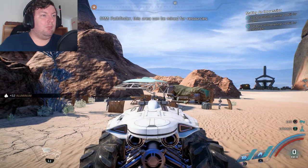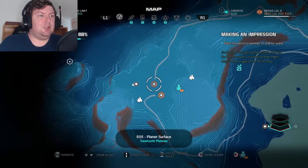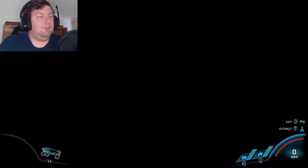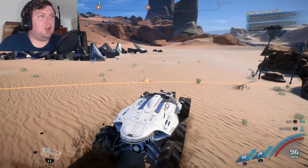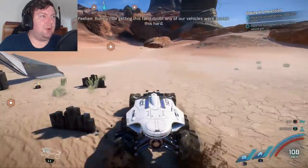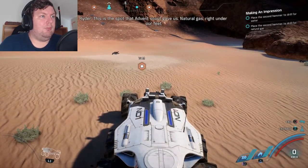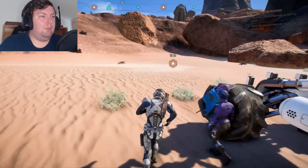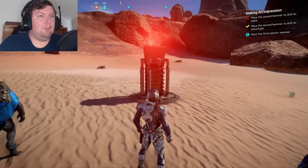No idea if that's the right thing to do, but it seems fair enough — everyone's happy. Making an impression. I'm going to go for this natural gas deposit — it's the spot that the Advent Scout gave us. Natural gas right under our feet. Didn't we just fix this planet? I guess we could go to the other site and tap water from Prodromos. Second hammer, here we go.